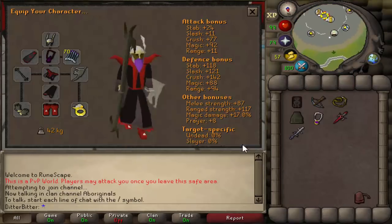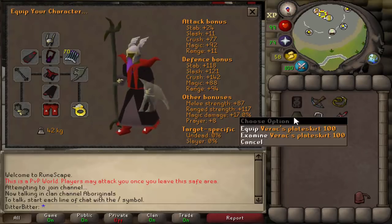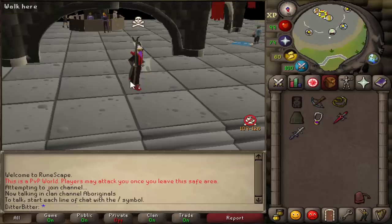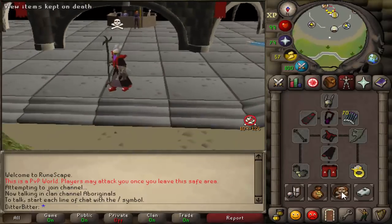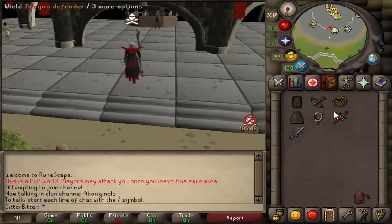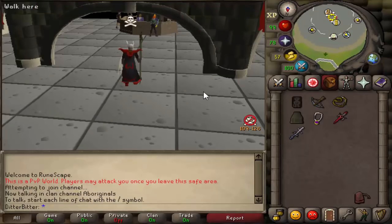Alright guys, that is going to be it for episode two of Welfare to Max. Look how much progress we've made so far. We've decided to get tank legs as the last upgrade of this episode, so we start using that next episode — we've upgraded to the Verac's Plate Skirt. Now, from risking full salad, we are now risking over 7.3 mil basically. We've got the Occult Switch, 10th Defender, D-Shoes as well. We'll try and get some more upgrades in the next episode. If you did enjoy this video, make sure you hit that like button, subscribe if you are new, and I will see you guys later. Thank you guys so much for watching.